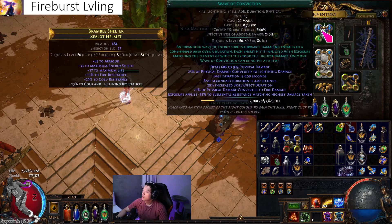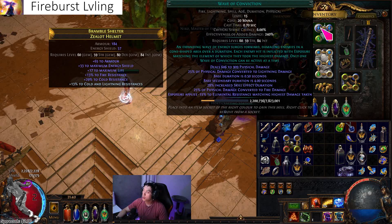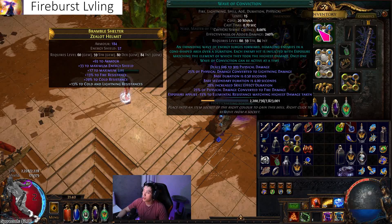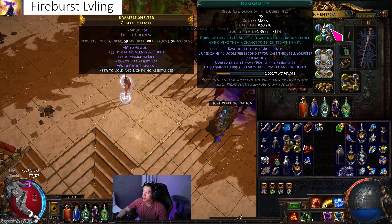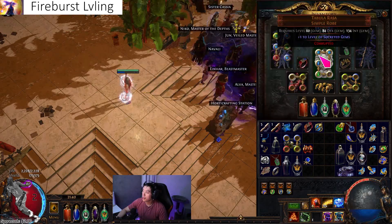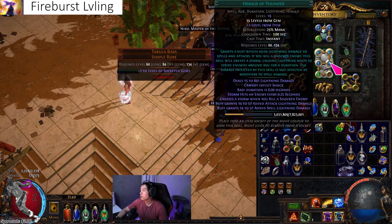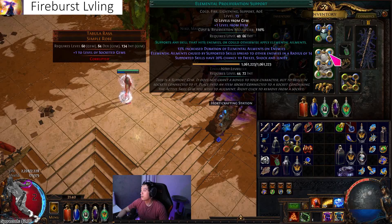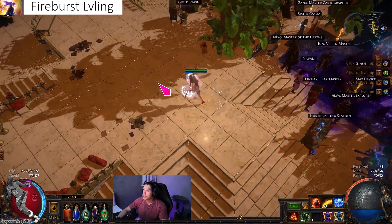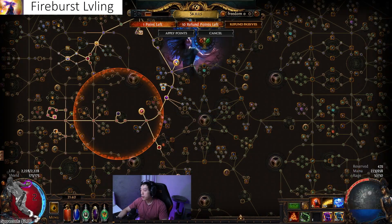You always want to use wave of conviction with flammability when leveling. This applies fire exposure and you get minus fire resistance on enemies. I have smoke mine here, and storm brand which I use to trigger the on-hit with fire burst. Storm brand is linked with combustion and elemental proliferation. Storm brand only costs 17 mana, so we use chain breaker. You'll notice we have 50 rage — berserk is really fun to use.